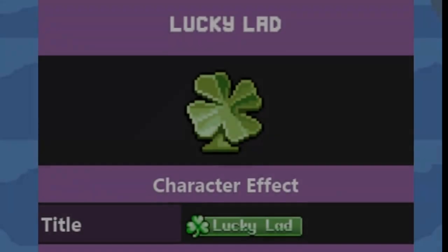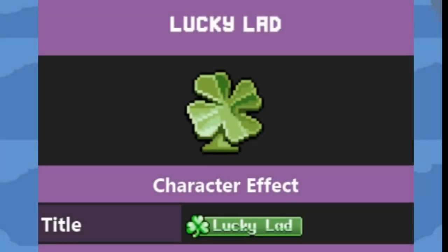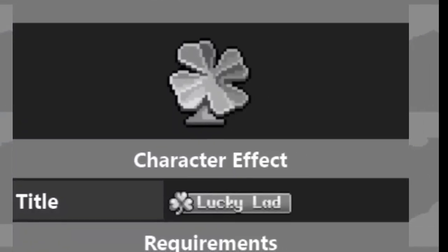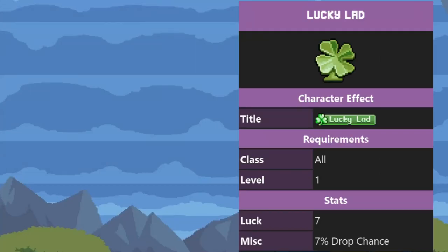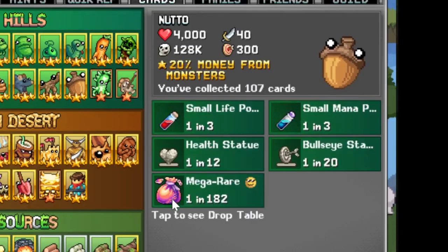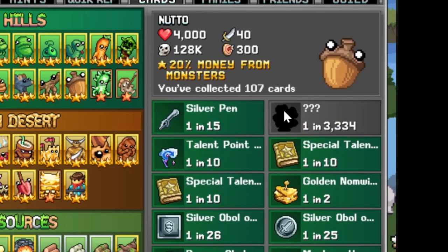Now we have the Lucky Lad. I think everything in the game has a low chance to drop this. And guess how many I have gotten so far — zero. Every monster has a rare drop, and inside that rare drop there is a mega rare, and there it is. Still not getting it, but I'm sure I will one day.